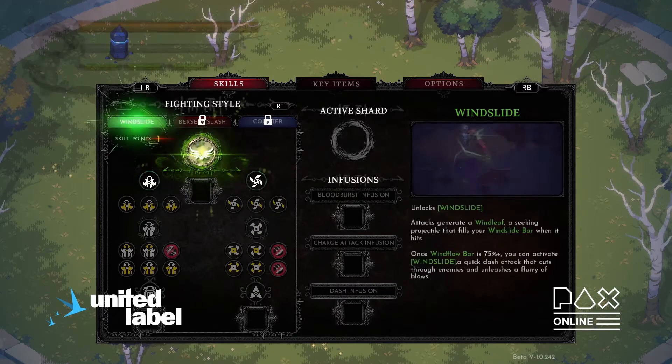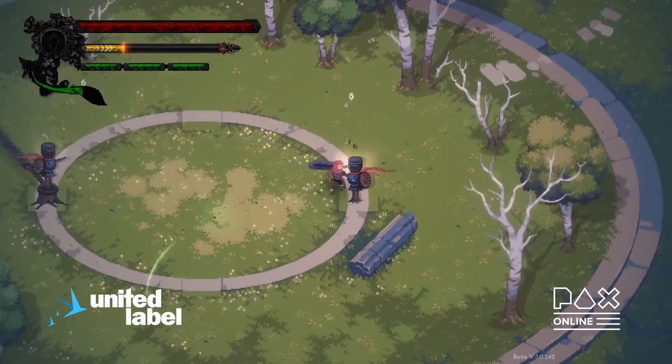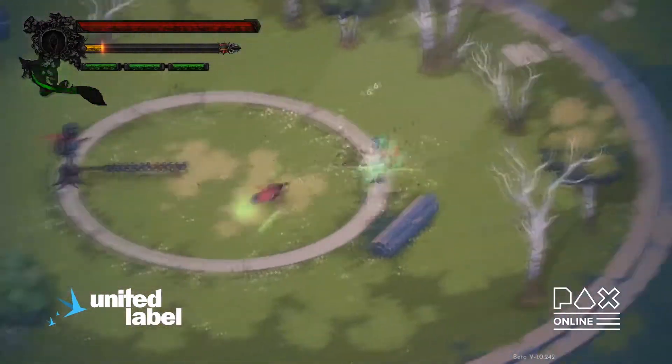Selecting a fighting style unlocks a new bar that keeps track of the fighting style resource. In this case, I've unlocked Windslide, and a final leaves will unleash every time I attack, filling my Windslide bar. Once the bar is full, I can activate Windslide.